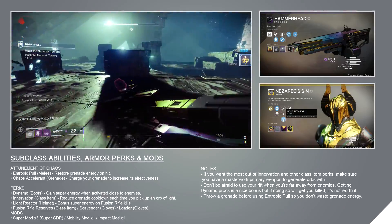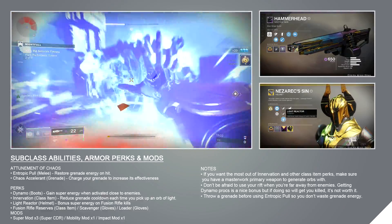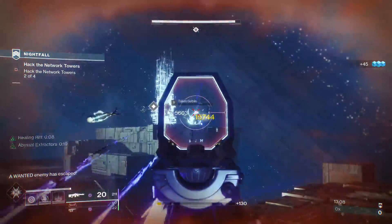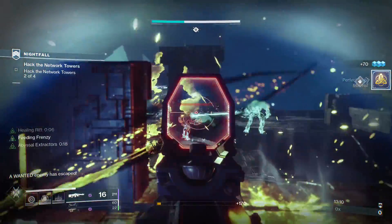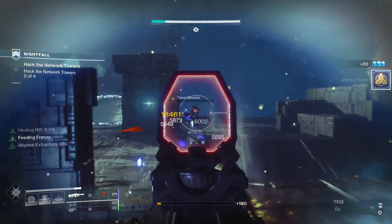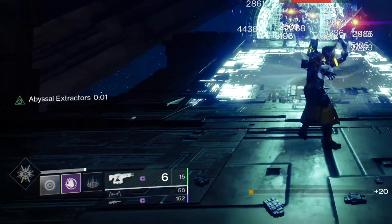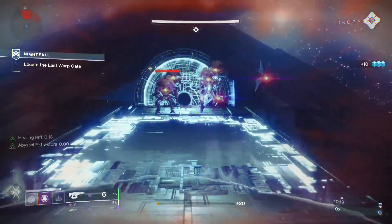We also have a void power weapon, the Hammerhead machine gun. Its high ammunition capacity and efficiency will allow us to use it to keep Abyssal Extractors running should we run out of ammunition for our Telesto. Finally, on our boots we have Dynamo — this perk grants us a large chunk of super energy when we activate our class ability in close proximity to enemies.